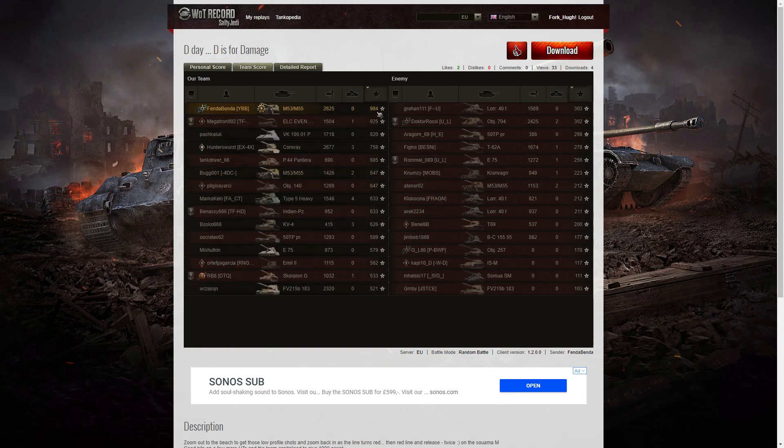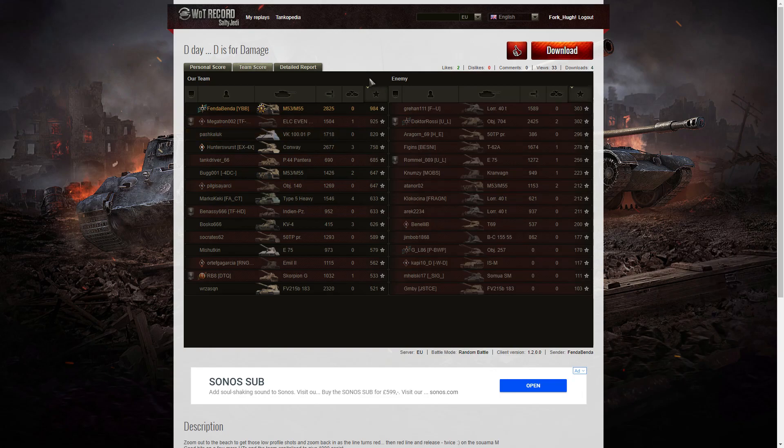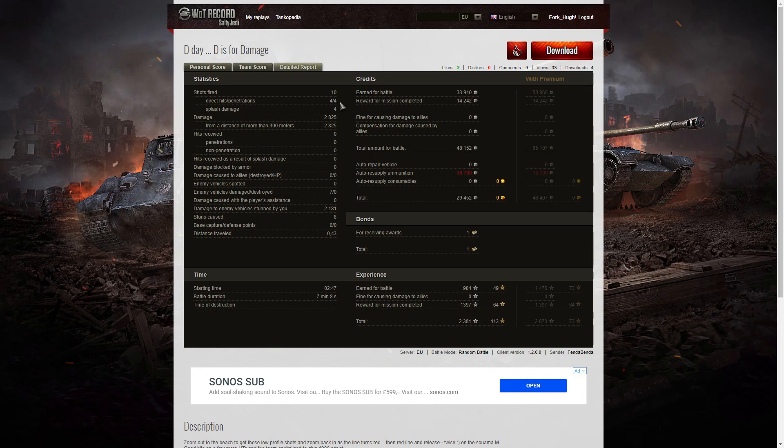When it came to base XP he was right at the top of the table with 984. Then came the ELC M90 with 925 — I suspect that's because he did a lot of spotting, 1655 spotting damage. Fender Bender fired 10 rounds, got 4 direct hits, 4 penetrations, and 4 splashes, for 2825 hit points of damage, all at more than 300 meters. He damaged 7 of the enemy and got 2181 hit points of stun assist off 8 stuns. On a standard account he earned 33,910 credits, plus 14,242 from mission completion, for a total of 48,152. After ammunition resupply he had 29,452 credits left, and took home 2,381 experience points altogether.